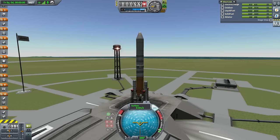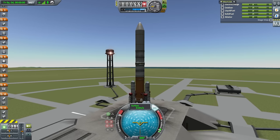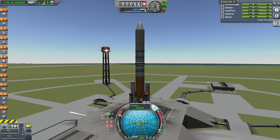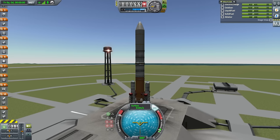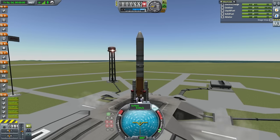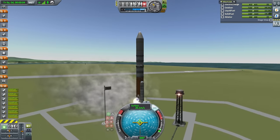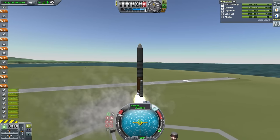We don't have that much electric charge and we're not planning to transmit too much — that's an important point. You might want to pack more electric charge if you want to transmit a lot of data. We're further away from the sun at Jool, so you need more solar panels than you might be used to. Okay, ignition — and watch out, might need to strut those up a little bit more. Here we go.